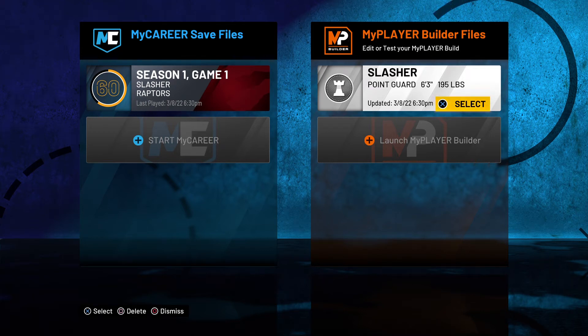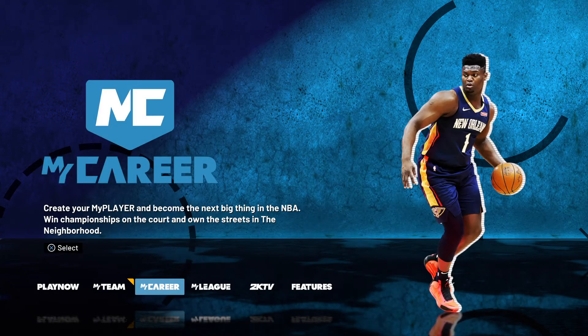Point Guard, my 99, P-Lock — Point Guard, not P-Lock, sorry — 99 Paint Beast, Center, Power Forward... gone. Yeah, we gotta redo that.